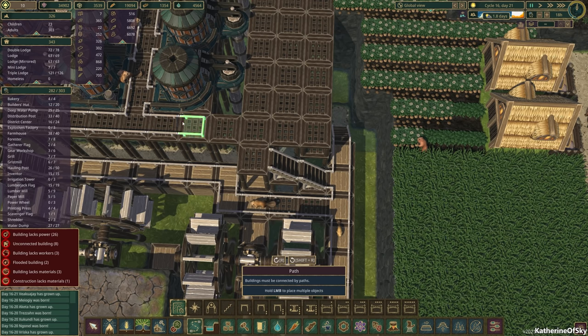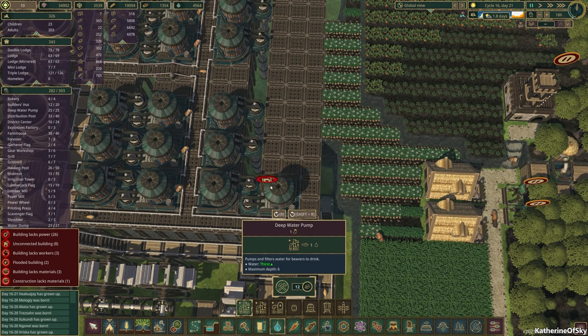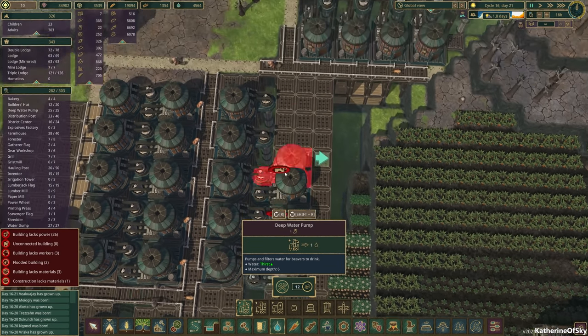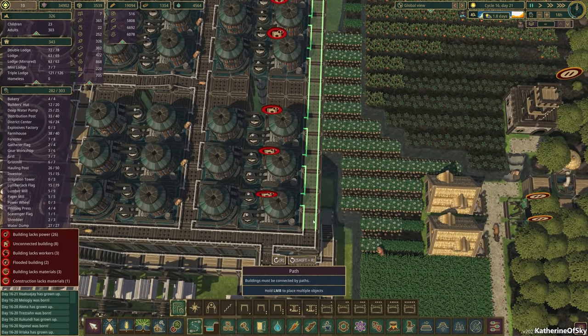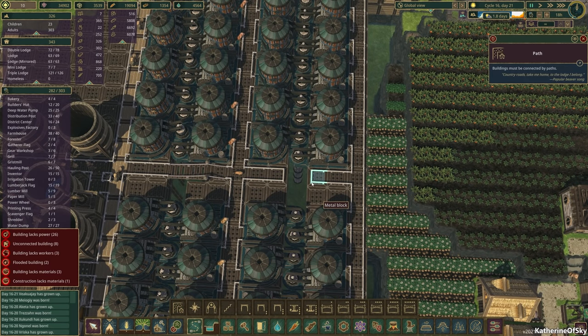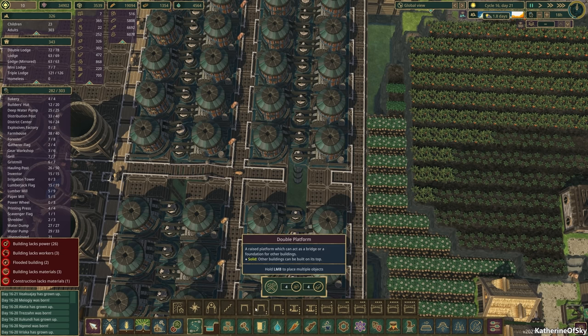Now we just add roads and make sure by checking whether we can place these water pumps here. Boom, boom, boom — there, there, there, there and there. And roads. This might be overkill — it might not be. This could be very much not overkill, because you need a massive, massive amount of pumps to actually get this to work.